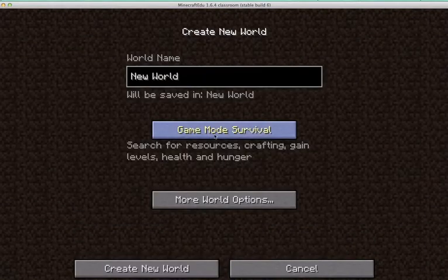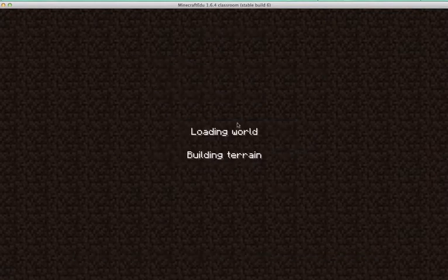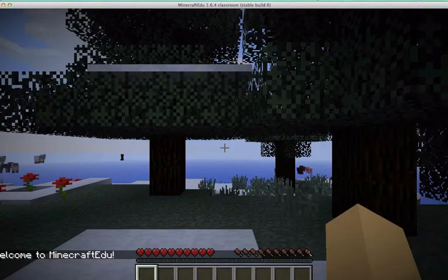You can leave everything else the same, leave it in game survival mode, and just click Create New World. It's going to spawn a new world for you. As soon as you find yourself in your new world,